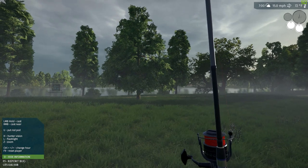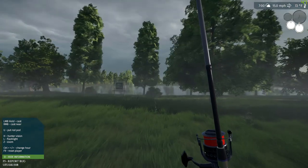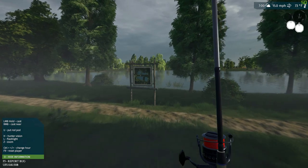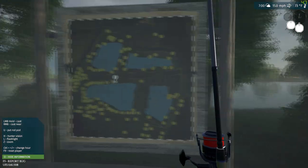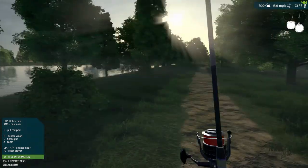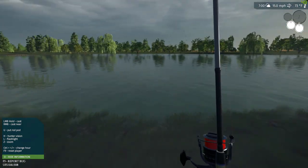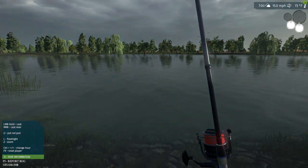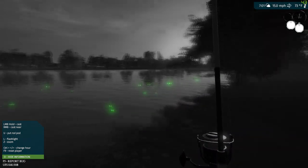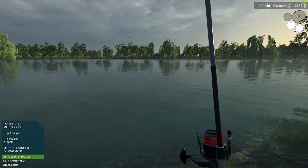We are here at Saint Zenos Lakes - an excellent place for a variety of different species. Taking a look at the map, we are at this lake right here, there are four of them. The last time I came to this lake there were a ton of fish just off the shore right here. Checking now - yep, there's still quite a few, looks like there's a lot more over on this end.